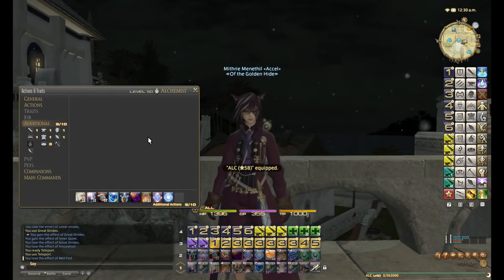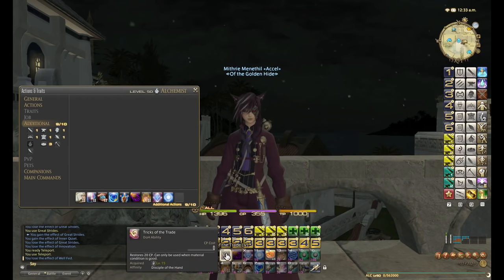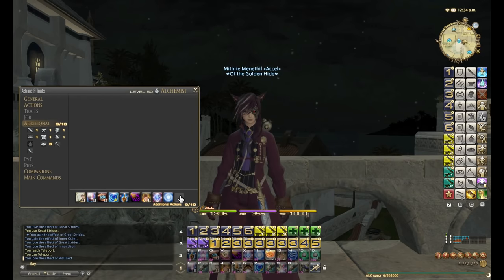And then Alchemist — same thing. The good thing is that Alchemist actually naturally has two of the abilities: Comfort Zone and Tricks of the Trade. That actually gives me a free slot in case I ever need to use something like Brand of Fire, depending on the craft. So I have an extra slot because there are two abilities already built into Alchemist.